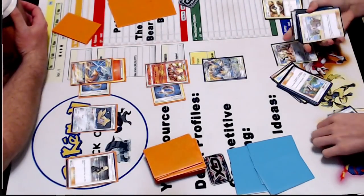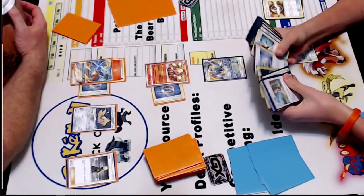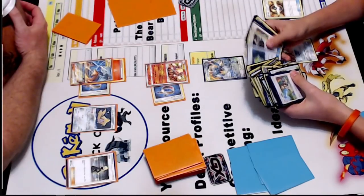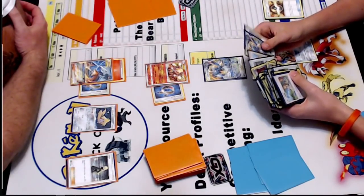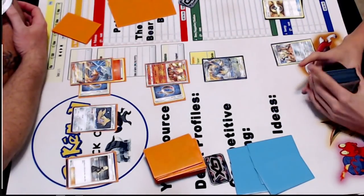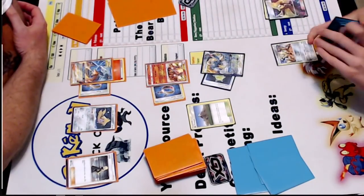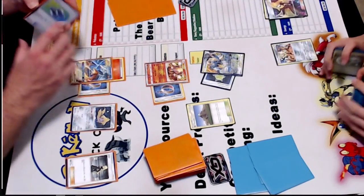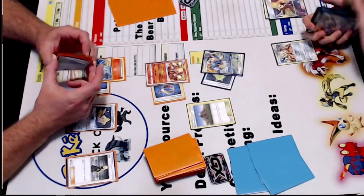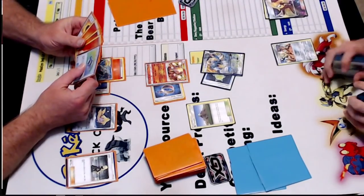What are you eyeing out there? I'm just going to fail the Ultra Ball. Stadium. Use that. And then Cynthia. He's got the Metal Core Barrier. Looking up if Metal Core Barrier is applied before or after Weakness and Resistance.